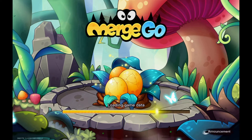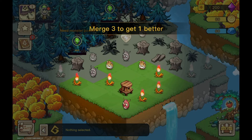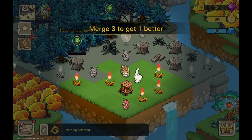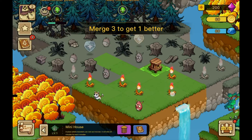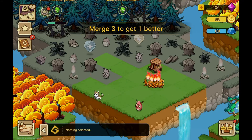Merchcore is a fantastic merge game released recently. The game starts in a corner of a huge forest. First you create a cute monster by combining 3 eggs. You can combine 4 or 5 or more of the same thing.